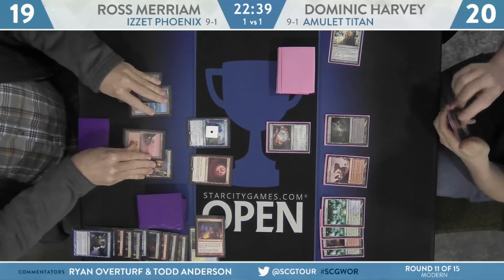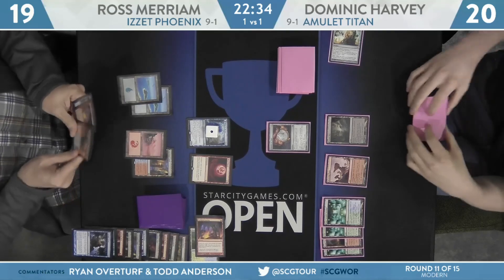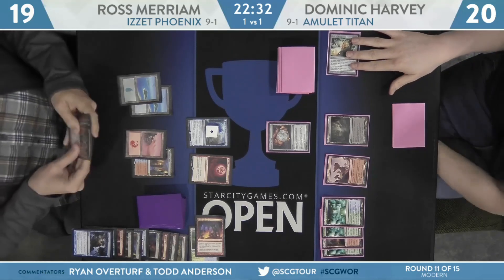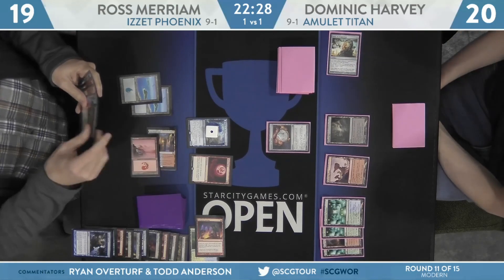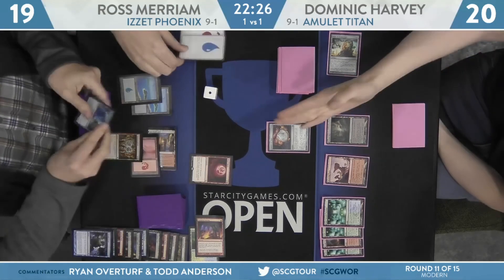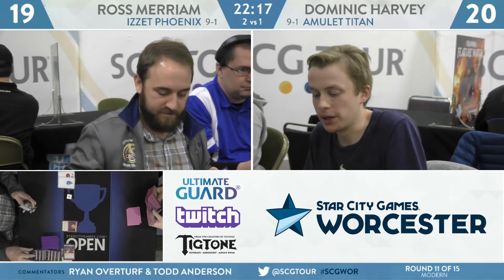Ross is trying to figure out if there's any reason not to play that Thought Scour during the end step without tapping himself out — something like a Through the Breach or a Primeval Titan. Not super menacing because it just gets two lands, but one of those lands could be the basic forest, and that's problematic. Miriam will cast Mana Morphose, transform Thing in the Ice to Awoken Horror — and Harvey has had enough. He's going to pack it in. Ross Miriam two to one, off the back of Blood Moon, to take down Amulet Titan and advance to ten and one with the Izzet Phoenix deck.